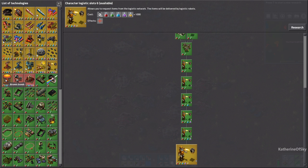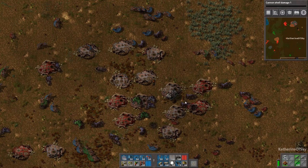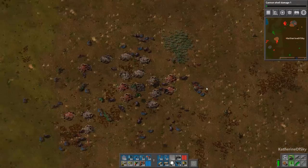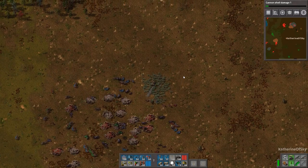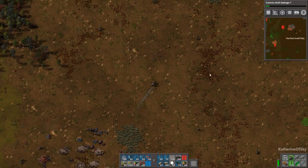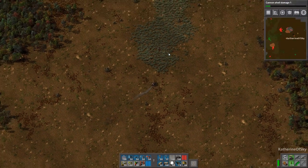We could go for the atomic bomb, but that's 5,000 of each science pack. Oh — cannon shell research. We need this, like fast, like now. I'm going to leave that going, because these are actually cannon shells I'm using. So yeah, we probably don't have enough damage on them at the moment, which is kind of a shame.